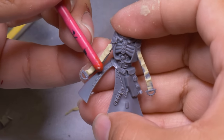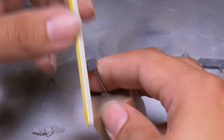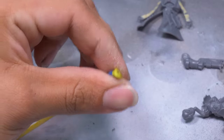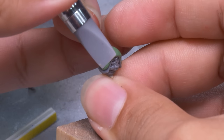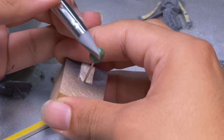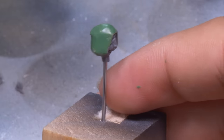Milliput is the perfect thing for this because it holds really crisp sharp details, but I decided against it for the head. I sanded down his razor-sharp hood and then prepared a little green stuff. I have an easier time sculpting with green stuff because it sticks to surfaces better and it's rubbery and better at being pushed, pulled, and stretched. I made his hood bigger and gave it more shape — he still has a bit of a pin head, but it's better than the original.